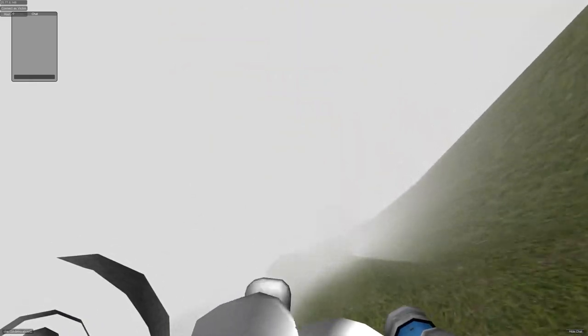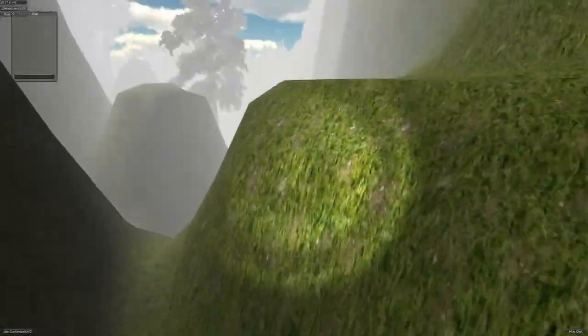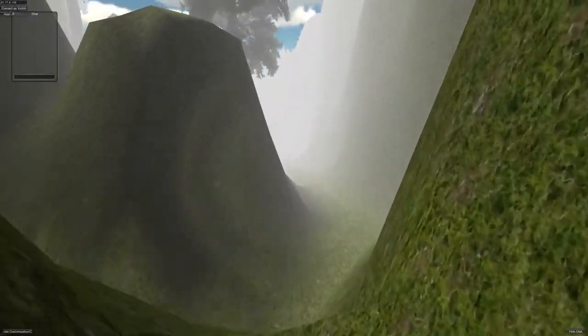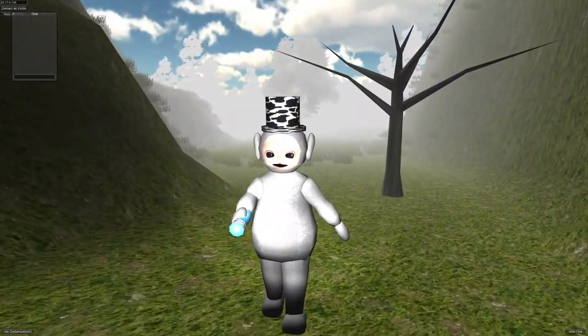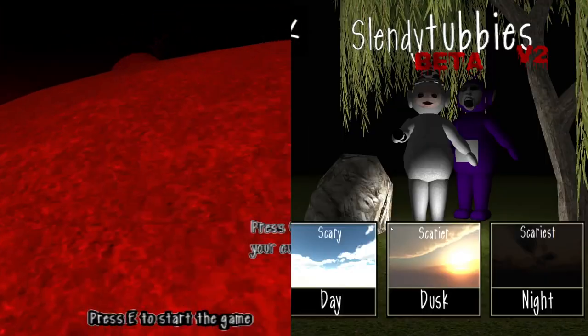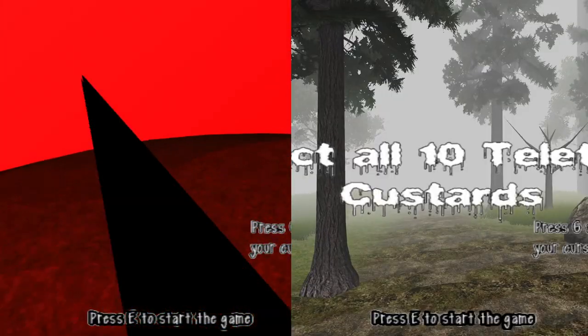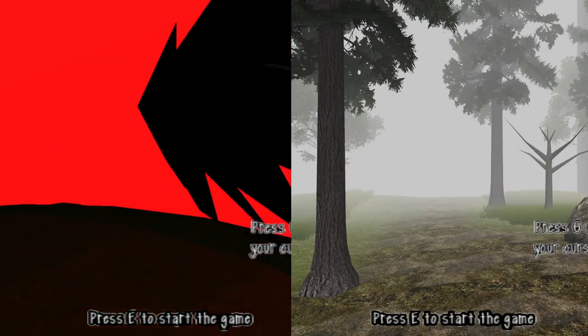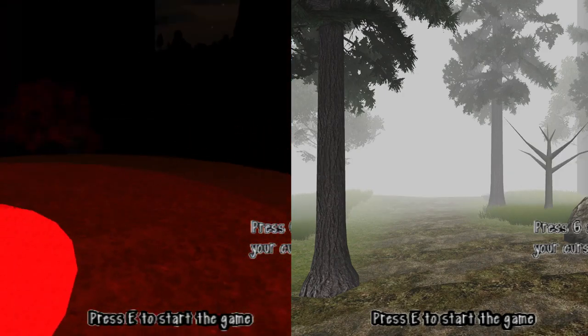I'm just gonna jump all the way down. Why am I under the map? How did I manage to do this? I'm under the map. I don't know how. This time it's versus. Can I please not be under the map? What is all that Z-fighting? As soon as someone joins, it does that. I'm under the map again.